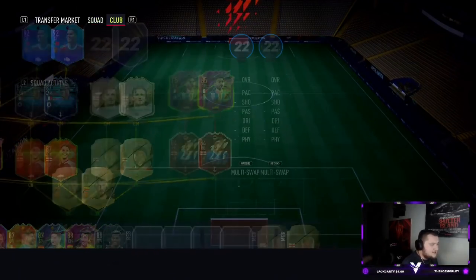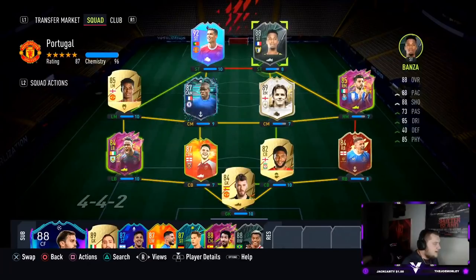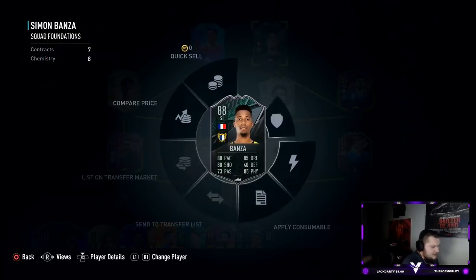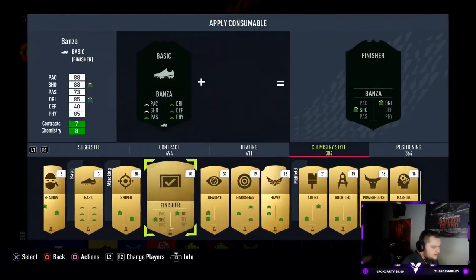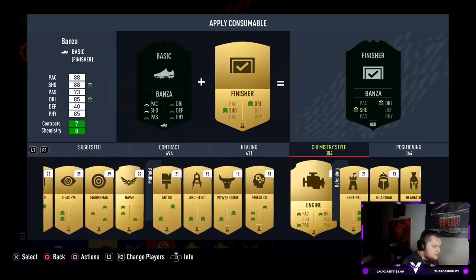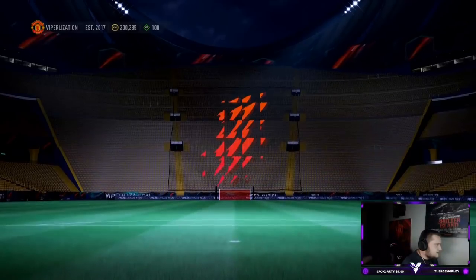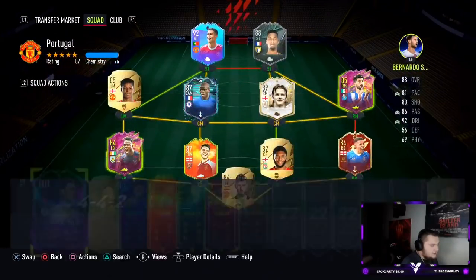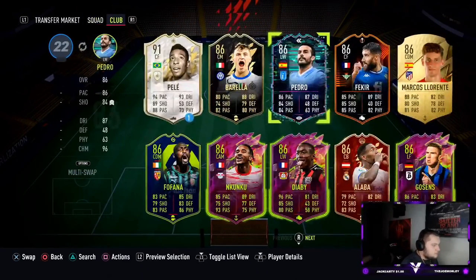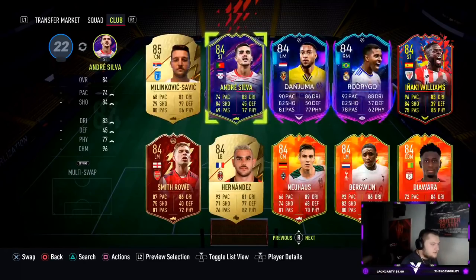The issue is his agility and balance is a bit low, so we're going to pop him in a team like this. Obviously it's not got full chem and an engine on him, so what I'm going to do is try and find a way to get him on full chem. I'm not sure how we're going to do that just yet. He's a really cool card though - obviously he links to a lot of players. I haven't actually checked the objective cards yet so we'll check them in a moment.